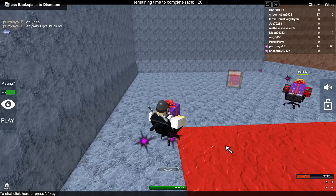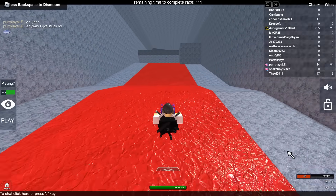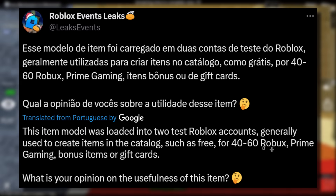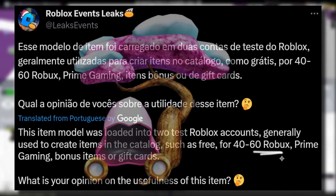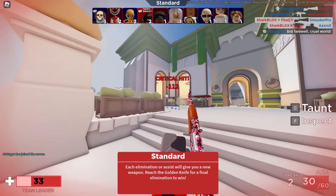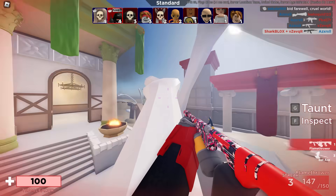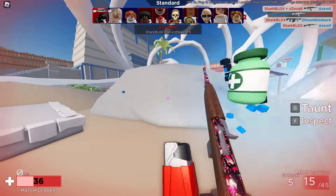So you guys might be wondering, what is this for? Is it like a Make-A-Wish item? Is it just some random Dominus that's part of like a Toy Code exclusive or something? Well guys, we do have a hint as to how to get this. If it does officially come out, I'm guessing it probably will. These guys speak Portuguese, so I did translate it using Google. They said this item model was loaded into two test Roblox accounts, generally used to create items in the catalogue, such as free or 40 Robux, 60 Robux, Prime Gaming, bonus items, or gift items. Not gonna lie, looking at this thing, I think it could be a 60 Robux special effect item. I really do think that. Maybe Roblox wanted to release something really weird to get people talking, get people buying it, cause a big reaction. So I really think this could be the new special effect item for like January, probably not December because we've already got two, which I covered in a video the other day. This funny looking blossom tree Dominus — I guess it's probably gonna be called like Blossomhood or something. It kind of looks terrible actually. If this does become available for 60 Robux, are you guys gonna buy it? Let me know in the comment section. If it does go on sale, not gonna lie, I'd probably buy it. It's just too funny to ignore.